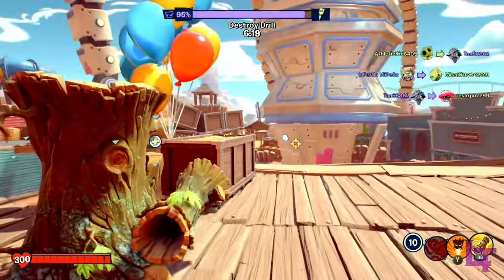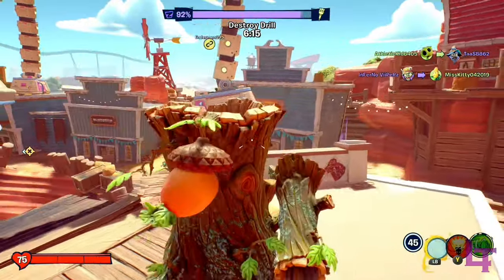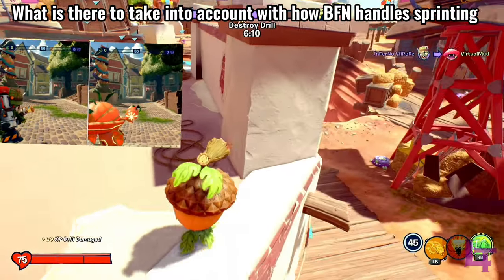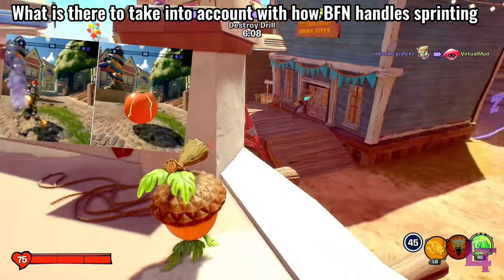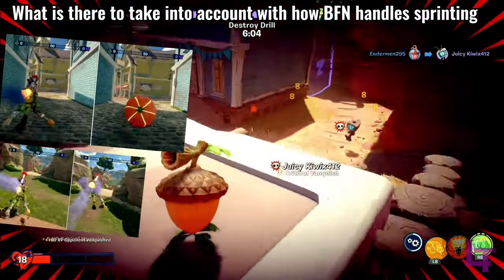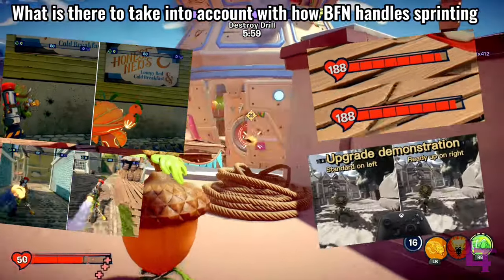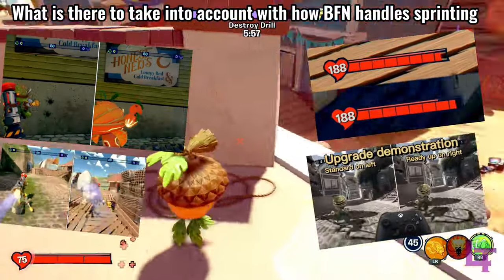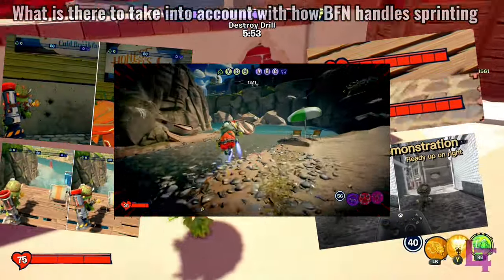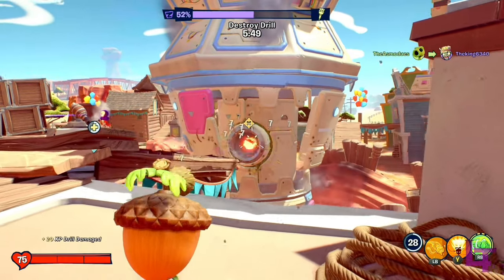So, before ending the video, let's do one last brief overview of what we've learned about BFN's sprint mechanics. Everyone sprints at plus 50% speed except Citron who goes at over plus 70%. Sprinting whilst jumping is faster with every character except TV Head. It slows down overall health regeneration, makes primaries and most abilities have a delay before they can be used, and you slow down noticeably if you are shot whilst sprinting. And don't forget to subscribe for more content like this. Have fun!